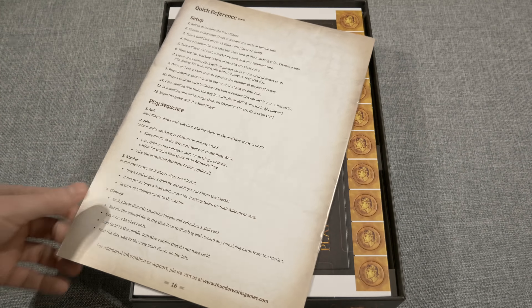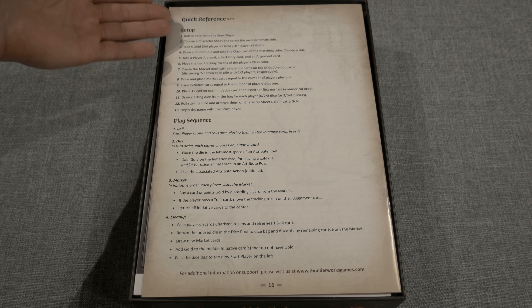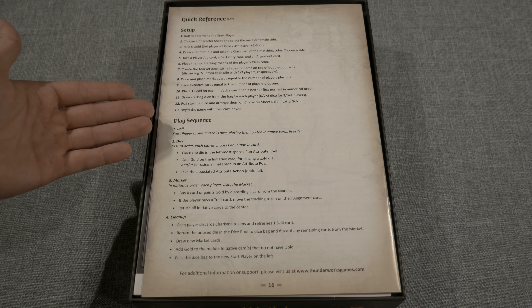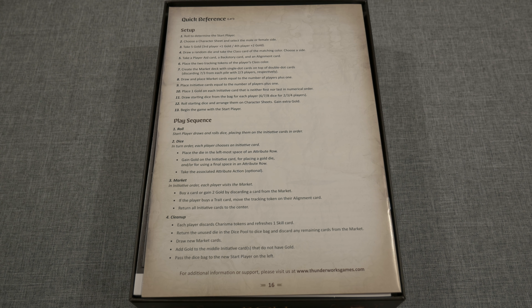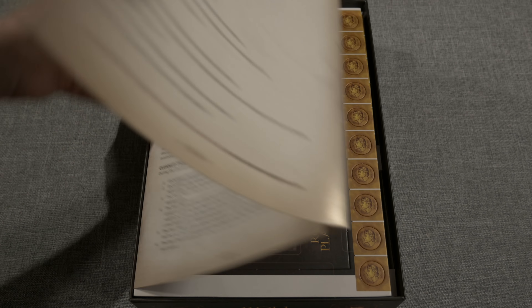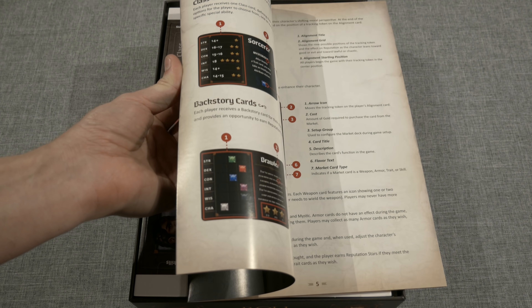When you first open up the box to Roleplayer you're going to be greeted by the rulebook, which is about the same size as the box in width and height but less thick than you'd expect. It comes in at a total of 16 pages, and on the very back of the rulebook there's a really nice quick reference guide for setup containing steps 1 through 13, plus the play sequence — roll, dice, market, and cleanup. Those are the four major phases during the play sequence. It's really handy, and I'm loving that using the back of rulebooks for quick references has become the norm.